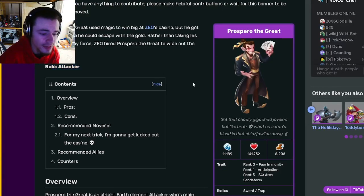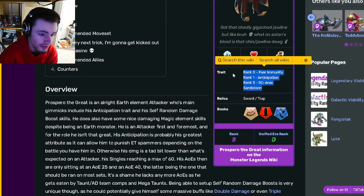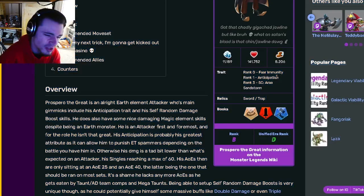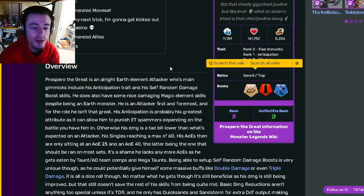Prospero the Great is an attacker, and his traits are Fear Immunity, Anticipation, and Area Sandstorm. Rank 3 and 1 are pretty good, rank 0 isn't too great, but rank 3 and 1 are pretty decent, so definitely try to get those if you're going to get them. And he also has a Sword and Trap relic, which are pretty good.